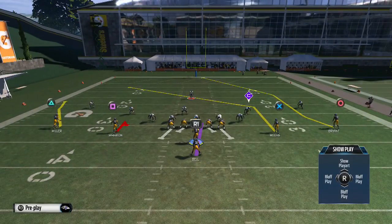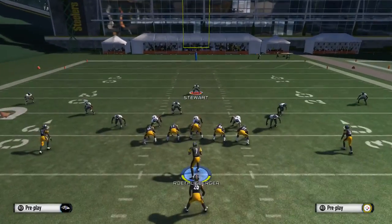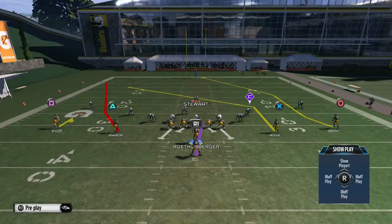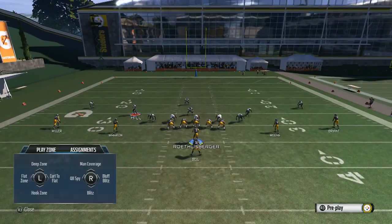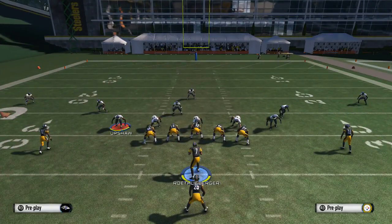This works against Cover 3 and Cover 4. It's not as effective against Cover 2, Two-Man Under, or man coverage. But if they're guarding or putting a defender to the outside, you can throw that little hitch route. Hike the ball and boom — wide open. Now a lot of people make this mistake: when you route swap, the button icons change. So after the play, you're thinking you need to guard this guy — the inside guy used to be triangle and the outside used to be square — so you're going to man up that guy.